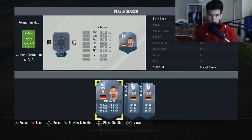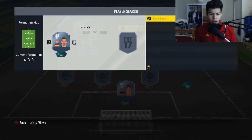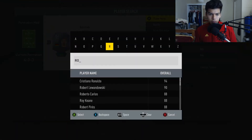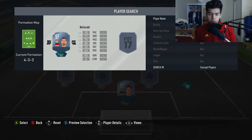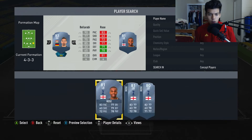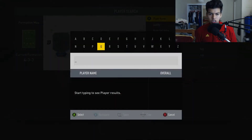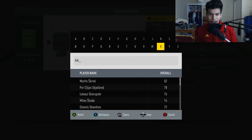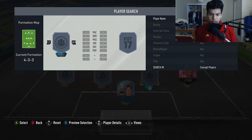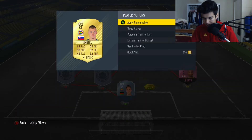You can actually put Danny Rose here and you'll be fine. Danny Rose, Luke Shaw - any of those guys. I'll personally put Danny Rose in and we'll see how that goes. We're gonna put Martin Skrtel right here at that center back spot. He's 82-rated so he's not going to be that expensive.